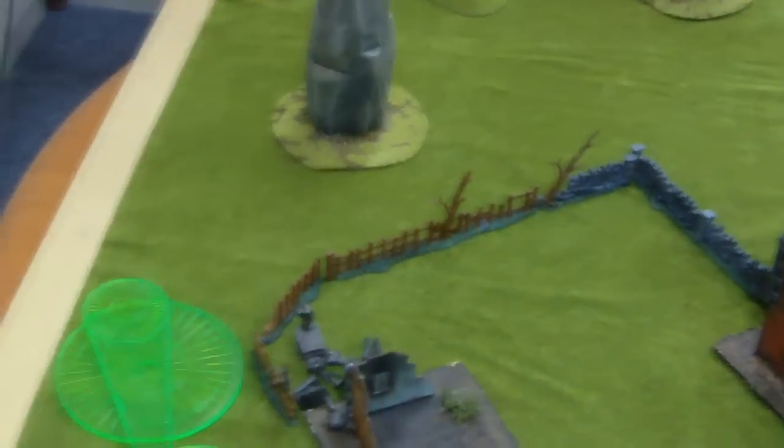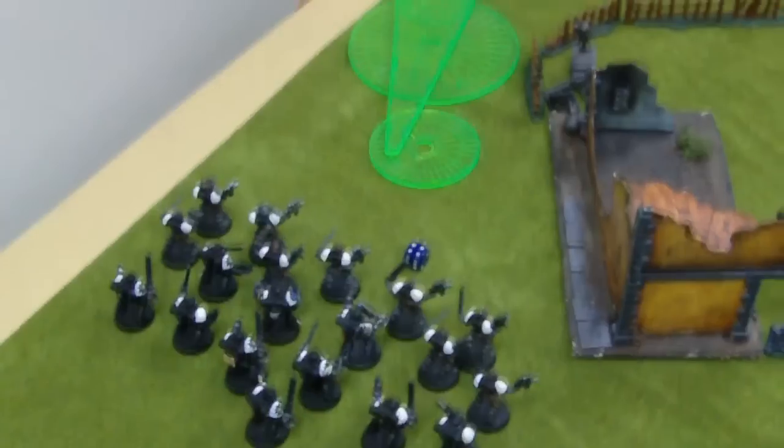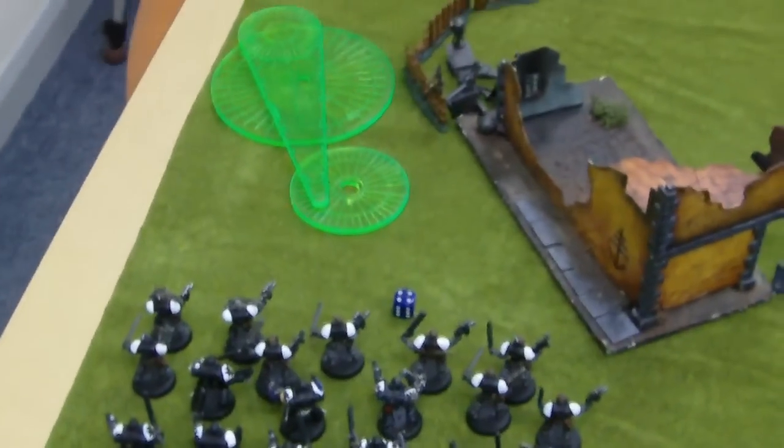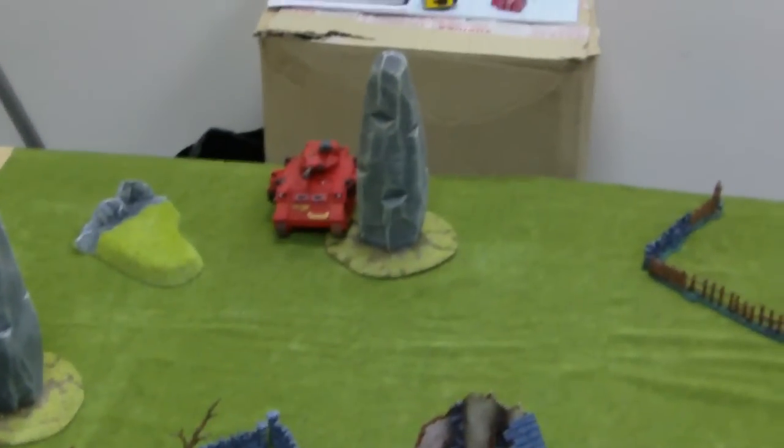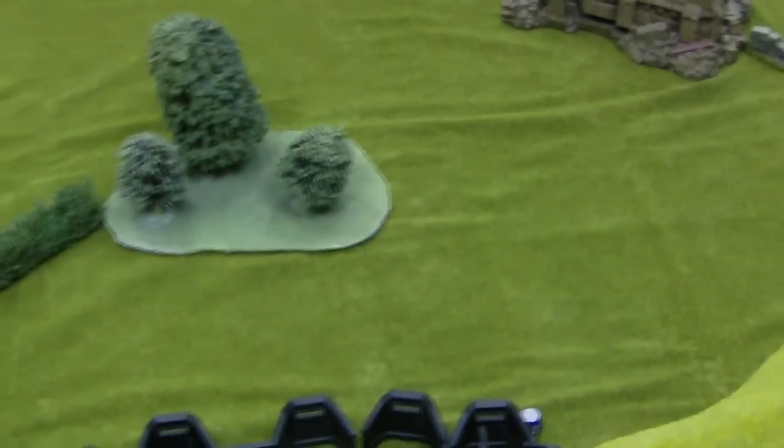Welcome to the Old Boy 40K TV battle report. I'm going to show you the armies now. It's a 1500 point game: Black Templars vs Blood Angels. It is The Emperor as well, and Dawn of War deployment.